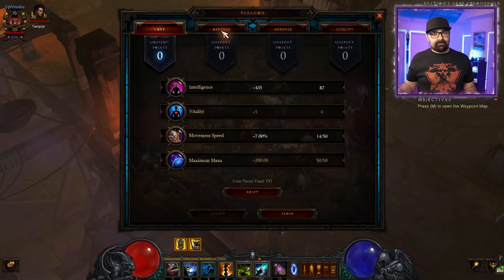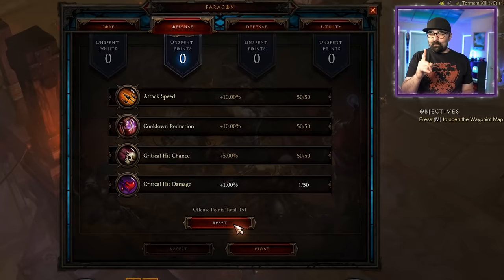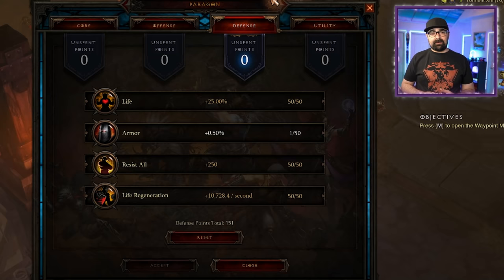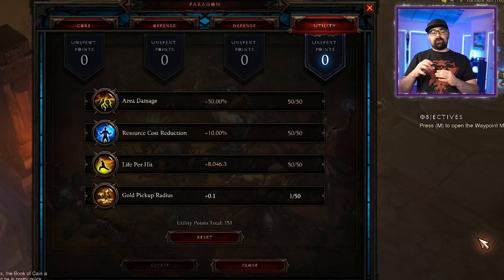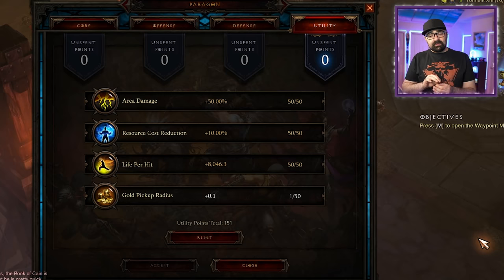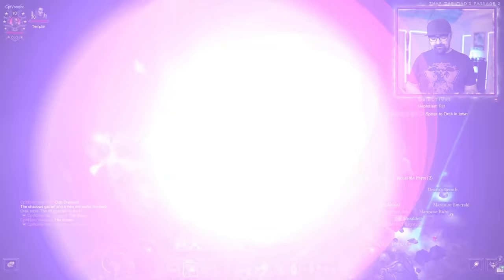One final thing to talk about is the paragon system. Once you get to level 70, that's the max — your stats stop there. But the paragon system allows you to continually upgrade and add to the passive stats of your character as you go higher in paragon. Once you get to 70, the next level just says Paragon 1, Paragon 2, Paragon 3. The higher you go in paragon, the more points you get that you can allocate and buff specific passive stats — things like attack speed, cooldowns, movement, and so on. It's a really cool way to keep progressing even after you hit max level. Take a look at all the different stats and see how you can keep adding more and more to make yourself better in whatever play style you like.